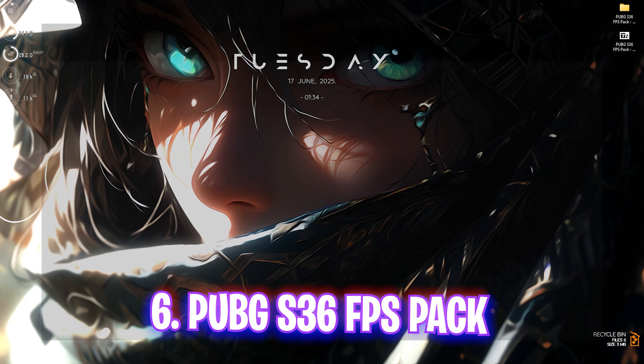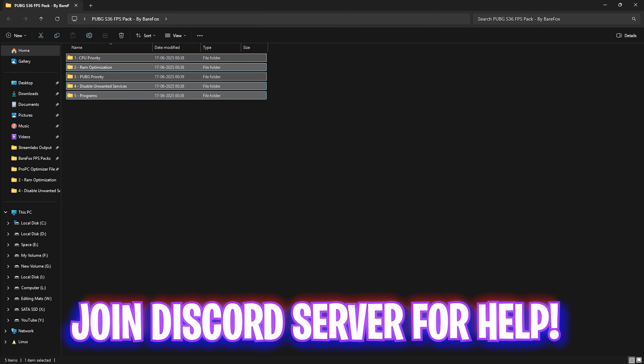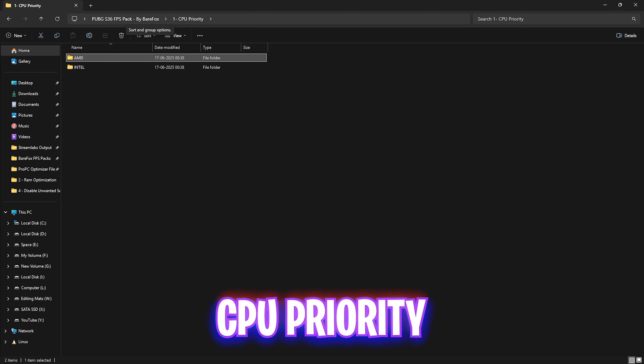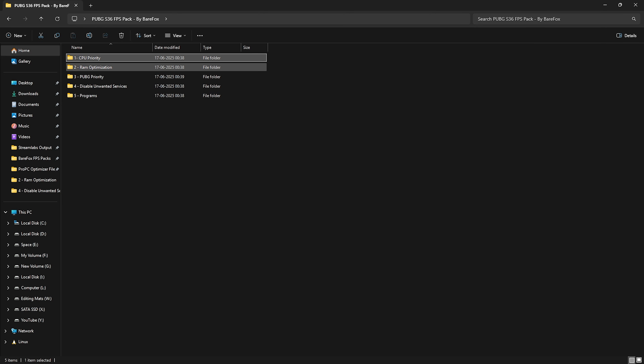The next step is the PUBG Season 36 FPS Pack — I'll leave a link in the description below. Inside you'll find five useful folders. The first is CPU Priority, which contains both AMD CPU Priority and Intel CPU Priority registry files. Both will help optimize the performance of your CPU depending on which one you have. I have an Intel CPU so I double-click and apply that registry. It optimizes the DWORD value of your processor's registry to increase performance.